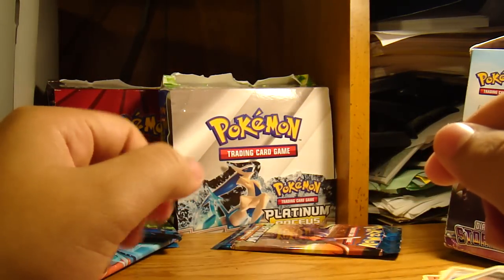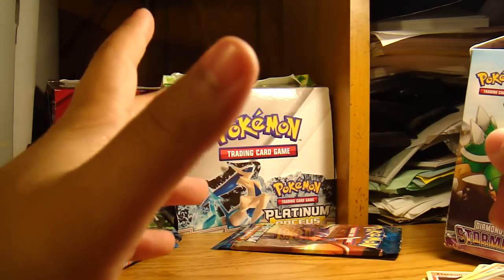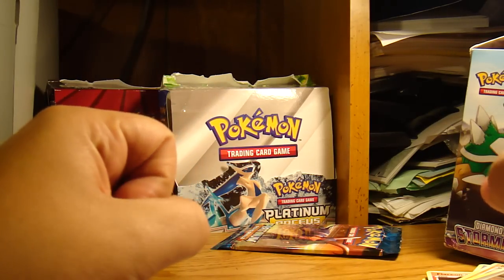Overall I guess it's pretty good. We got the Cresselia, the two Rotoms — so that should help. And the Arcanine, holo.